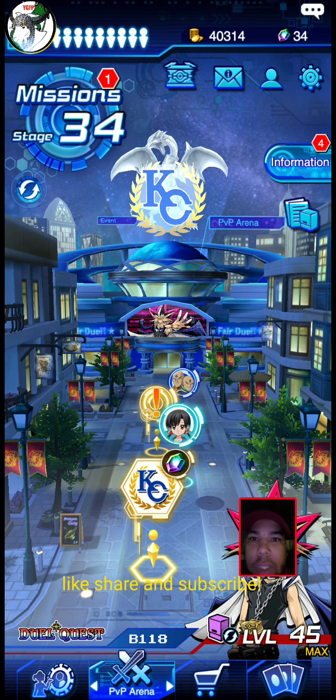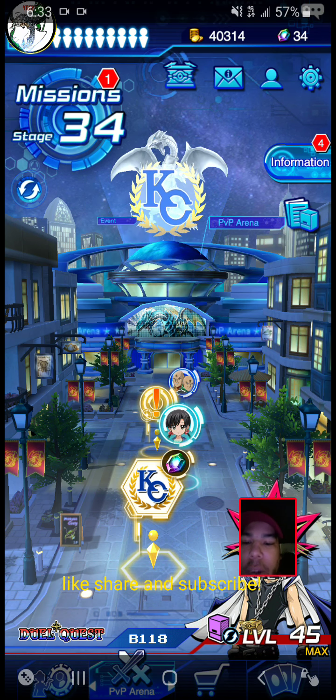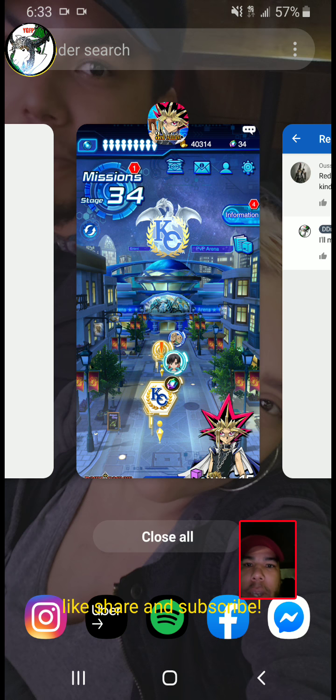What's going on everybody? It's Elise Herodules here. Today we're gonna do something kind of special that I don't usually ever have time to do. We're gonna be taking on a request from one of my subscribers. Usama Elasfer requested to make a Red Eyes budget build, so we're gonna check that out.